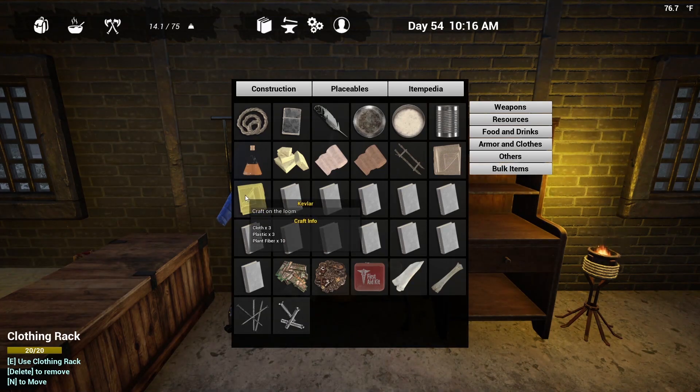The next resource you need to be on the lookout for is Kevlar. I would highly recommend trying to loot as much Kevlar as you can, because it is extremely expensive to craft. It is crafted on the loom, but you will need three pieces of cloth, three plastic, and ten plant fiber per piece of Kevlar. Plastic is extremely expensive to make — it requires oil, meaning you will have to put an oil extractor down and get a whole bunch of oil before you can make plastic. So I would highly recommend trying to loot the Kevlar at the POIs instead of crafting it. If you do find yourself short a couple pieces, you can go ahead and craft up some Kevlar at the loom.